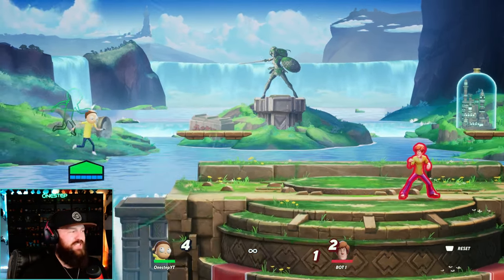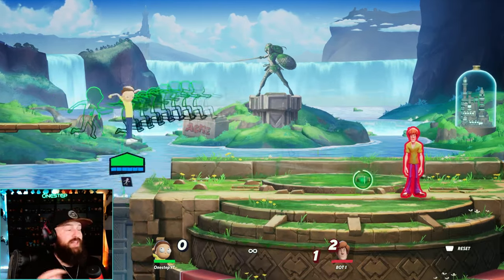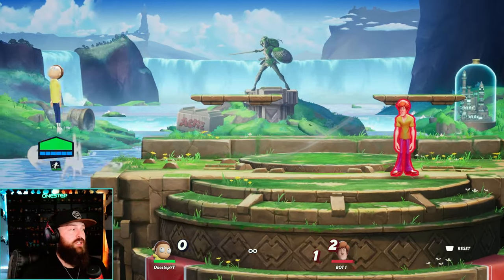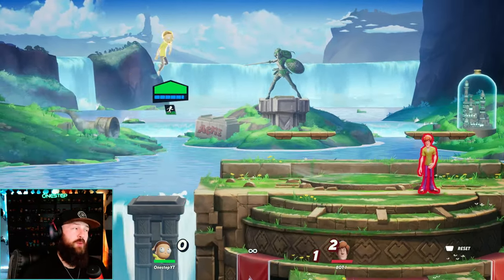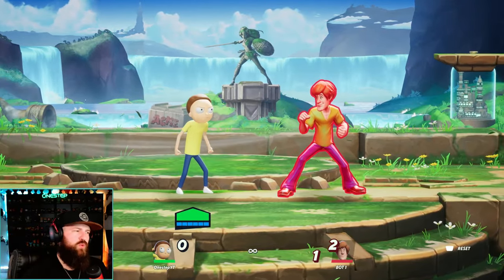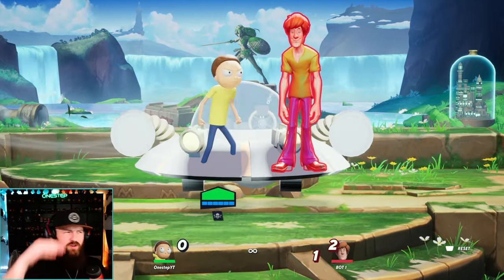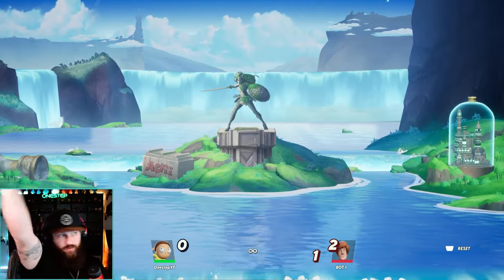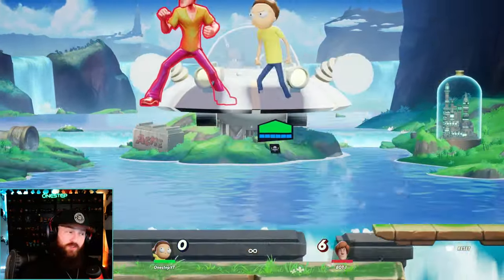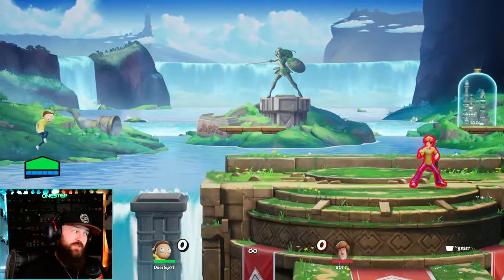Morty's down special is a life-saving save point that works in the air and on the ground. After a duration, we will go back there no matter what and spawn a grenade from where we were, which we can then split and shoot. His side special in the air gives you a teleport which you can aim, and you get armor on this as well — pretty good for recovery if needed. Morty's up special is probably one of the most interesting moves in the game — it spawns a UFO which carries you and your opponent all the way upward until death. Since it's a moving platform, if you're quick enough you can kill your opponent that way, or worst case use it for recovery.